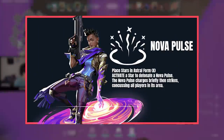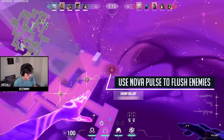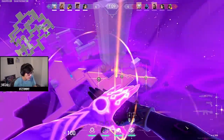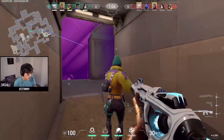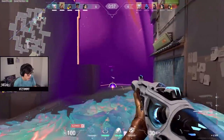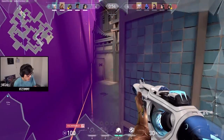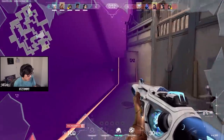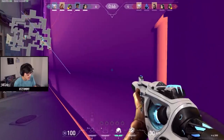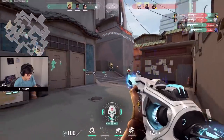Next up is Nova Pulse, which is like Breach's Concussion — it has a 12-second cooldown. This is the best ability to use when you want to flush enemies out of a corner, because enemies are heavily disincentivized from getting concussed since it basically means they die. If you Gravity Well someone in a corner, sometimes they just won't move and try to take the duel. A Concussion makes the matchup far more one-sided for your duelists pushing onto point. Gravity Well is better when enemies are rushing because it catches more enemies, lasts longer, and stops utility like Boom Bot.